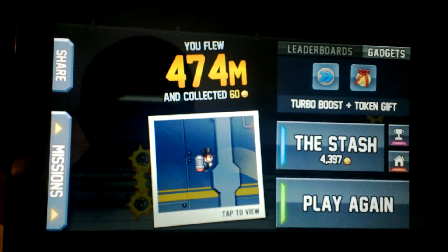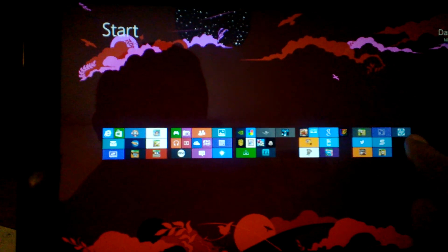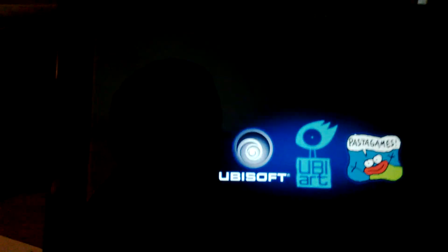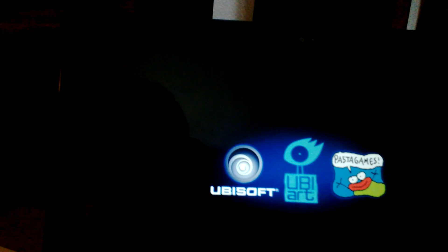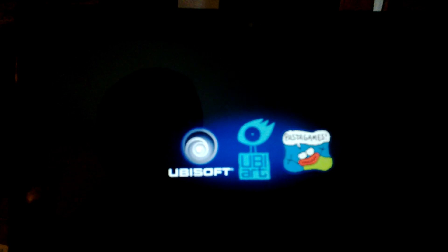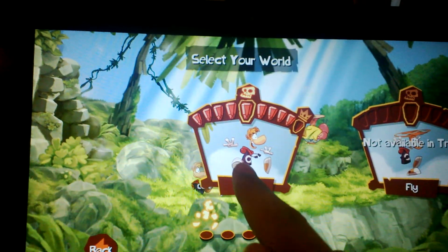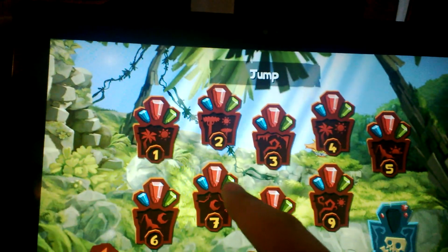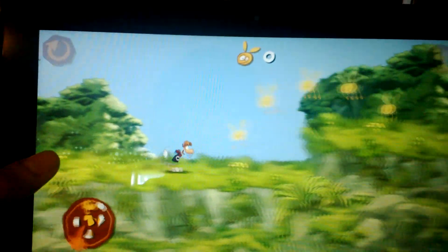The next game I'm going to show you is Rayman Jungle Run. This game came out a little while ago and it's amazing — it has stunning graphics, achievements, and pretty easy simple controls. Basically what you do is tap anywhere and Rayman will jump.